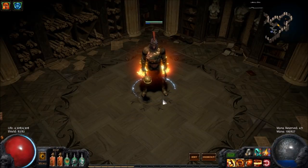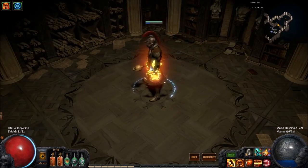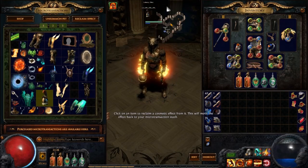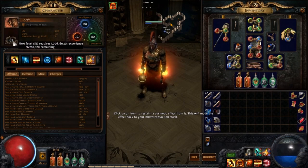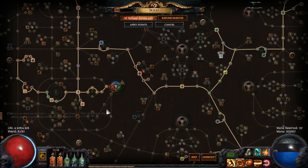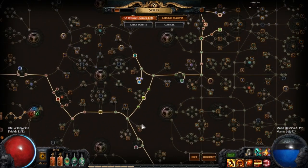Here is the beast himself. One of the positives of being a Marauder in this sort of setup is you don't really need any microtransactions to look fairly badass — he's just fairly beefy and wears items well. I am currently level 82, have 4300 life, and my next 10 levels or so are going to be filling out life nodes. There will be a passive tree up that you can look at at your leisure.